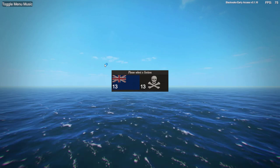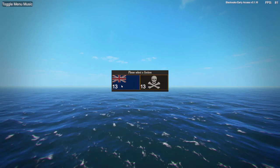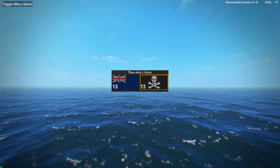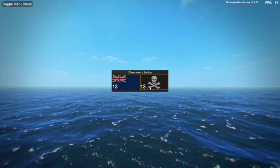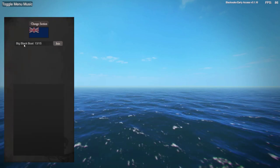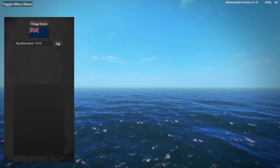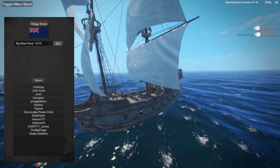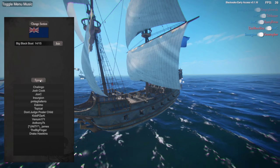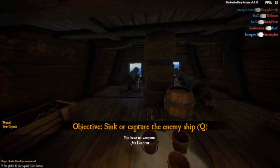You get to choose either the pirates or the British. You'll only get to choose one or the other if there's already a balance on the server. Next it's going to let you choose which ship — this one only has one option on the British, but there will be others. Then you go ahead and spawn. You can see your ship and the actual battle going on. Click the spawn button to get into the game.